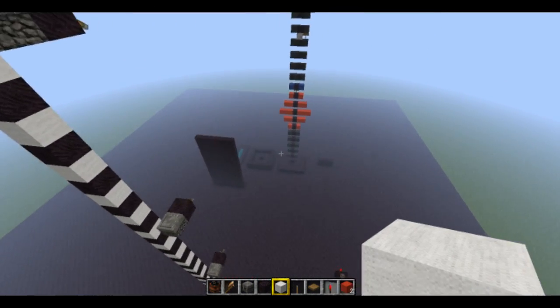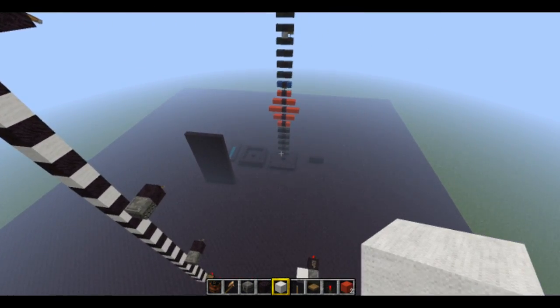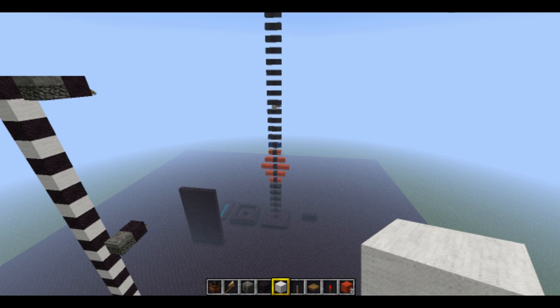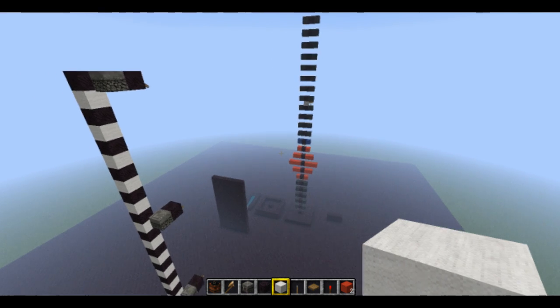So to recap: players fall at 13 blocks per second, TNT falls at 4.56 blocks per second, and items fall at 8.5 blocks per second.